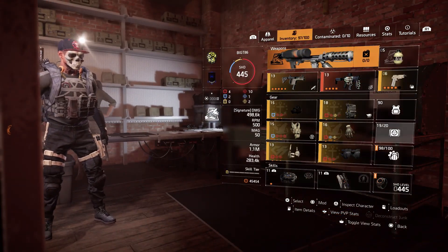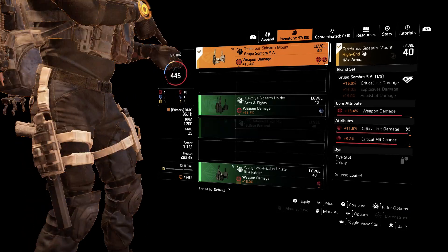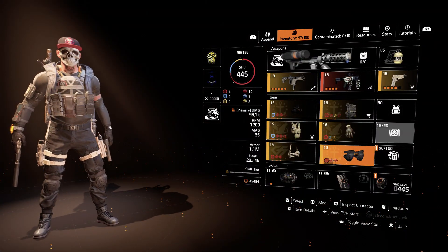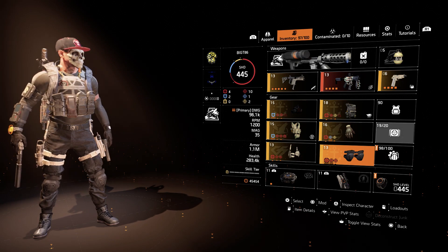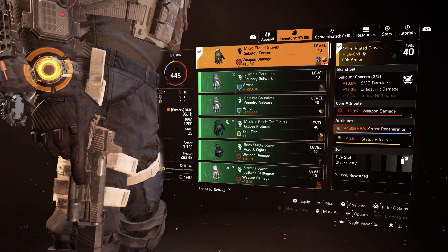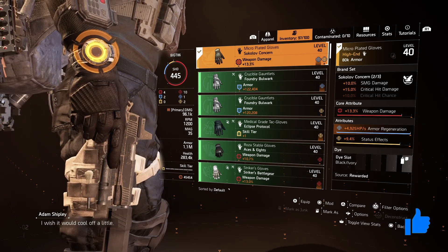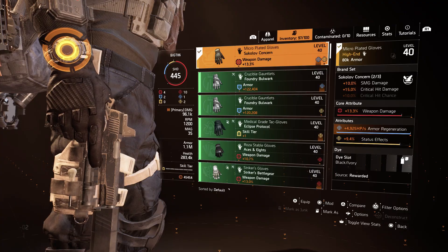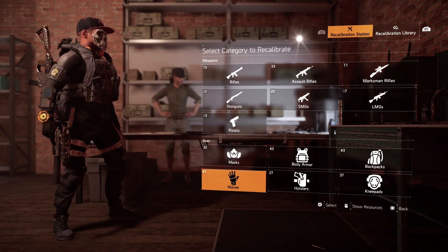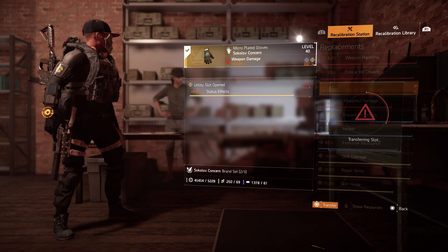Looking at our build, we're sitting at 1.1 million armor. Some pieces I can't recalibrate for armor - for example these knee pads. For the glove we've got armor regen and status effects. What I'd do is put armor, crit damage, and crit chance - but we can't do that right now. So we're going to keep armor on top and change the status effects to crit damage.